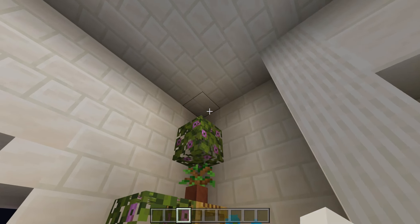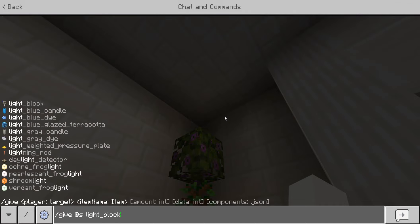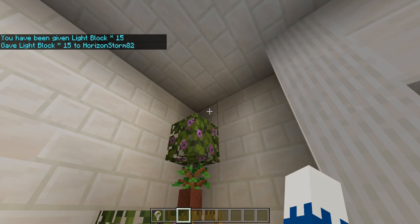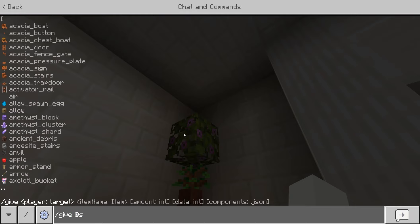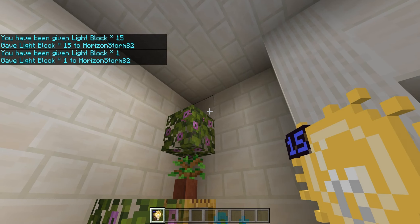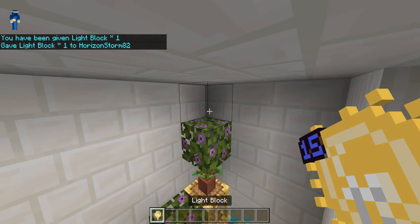In this little corner we can just go slash give @s light_block, and then go 15 after it. Wait — you go slash give @s light_block 1 15, because it'll give you one that is at max light.